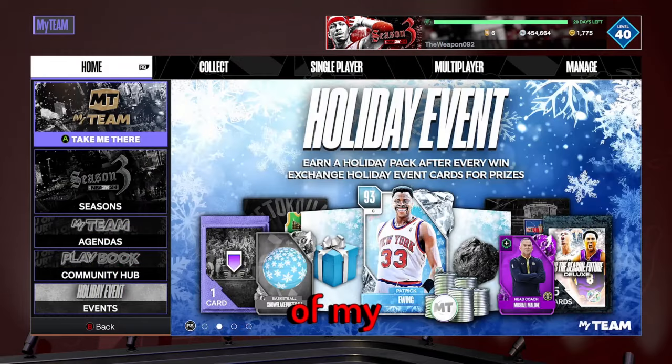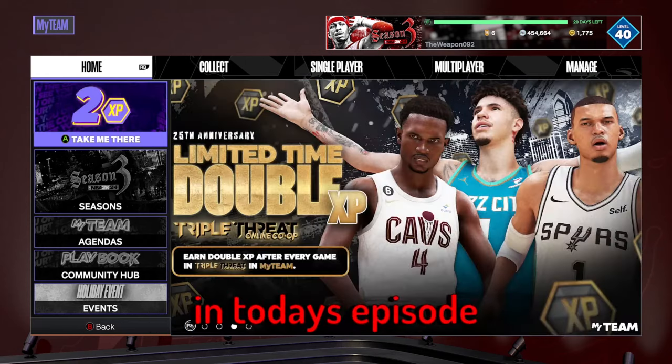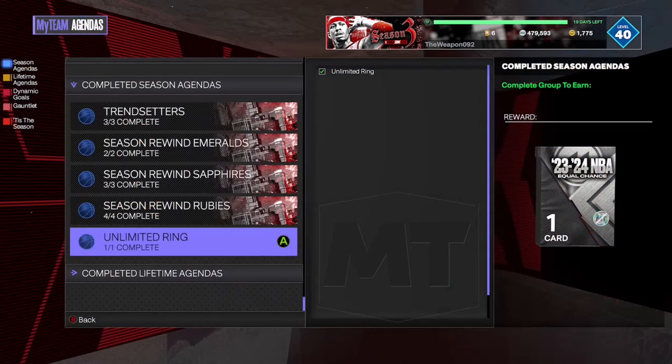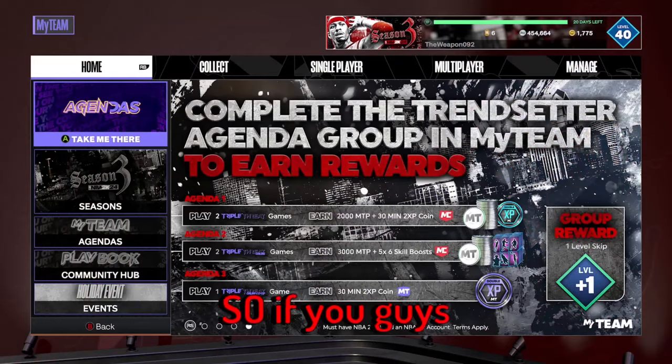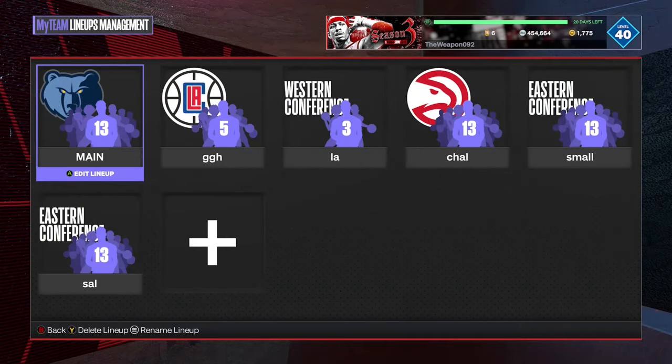Hey guys, welcome to the seventh episode of my no money spent series on NBA 2K24 My Team. Hope you guys are going really well today. In today's episode I'm going to give you guys a quick update of what I've done in between episodes, and also I'm going to grind out the agendas and open some packs. If you guys enjoy this episode, make sure you hit that like button and let's get into it.